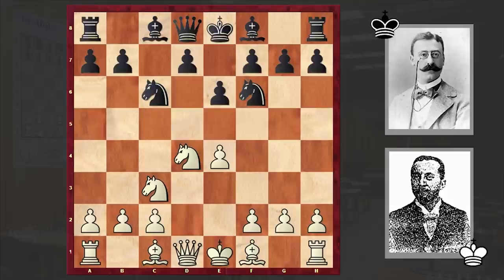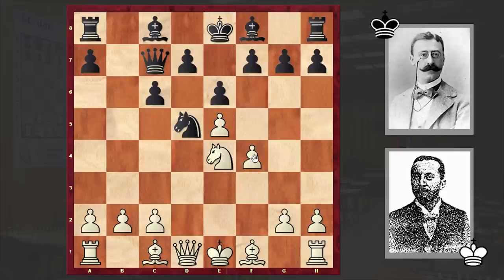The Four Knights variation is on the board, and white captured on c6, entering into the lines of the exchange variation. According to modern theory Ndb5 is the main move, but in the game we see Nxc6, which can also be seen nowadays even at the top level. e5, Nd5, Nd4, Qc7, f4, f5.